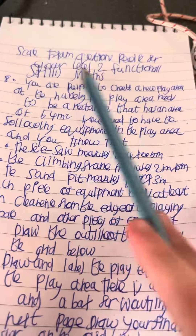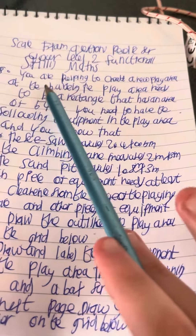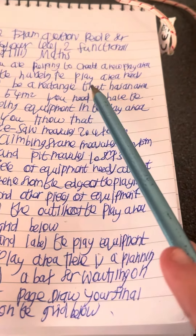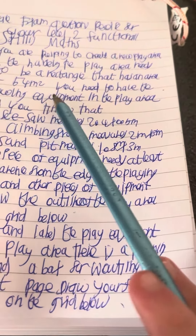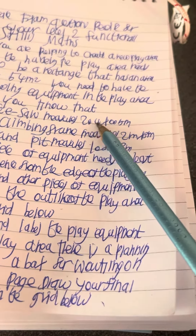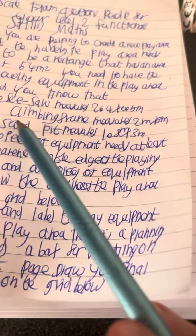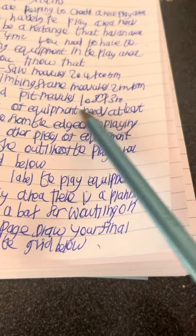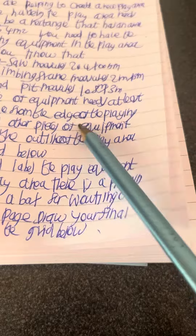Galaxian Quest for Varsity Level 2 from Skills Maths. You are helping to create a new play area at the nursery. The play area needs to be a rectangle that has an area of 54 metres squared. You need to have the following equipment in the play area: the seesaw measures 2.4 by 0.5, the climbing frame measures 2 by 3, the sand pit measures 1.8 by 3. Each piece of equipment needs at least 1 metre clearance from the edges of the playing space and the other pieces of equipment.